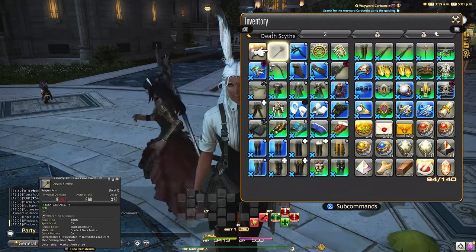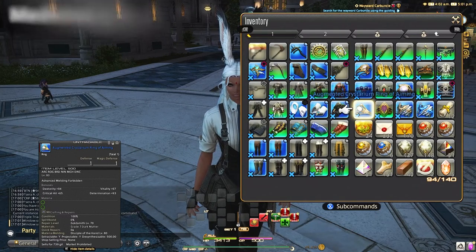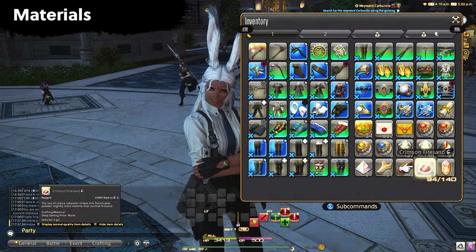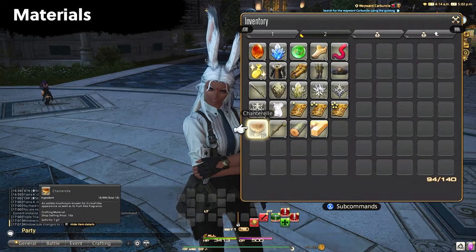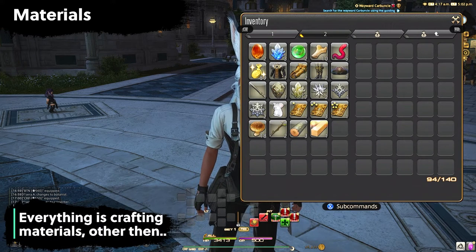Now let's break down the different types of inventory you can have. Gear is considered to be tools, weapons, accessories, and armor. Medicines and meals are usually consumables. Materials break down to types of bone, cloth, dye, ingredients, leather, lumber, metal, parts, reagents, seafood, and stone. That seems like a long list but you'll easily start understanding it as you see them pop up throughout your journey. Pretty much everything on that list other than parts and dyes are crafting ingredients.